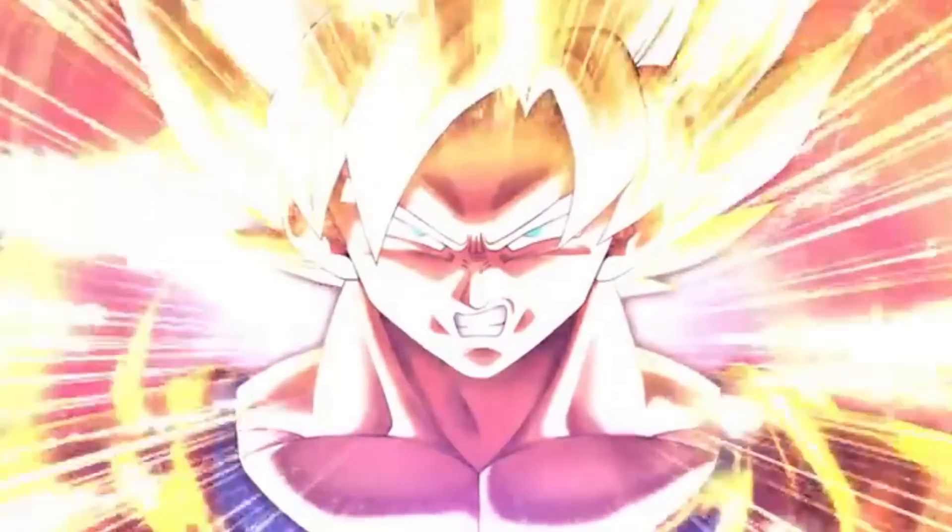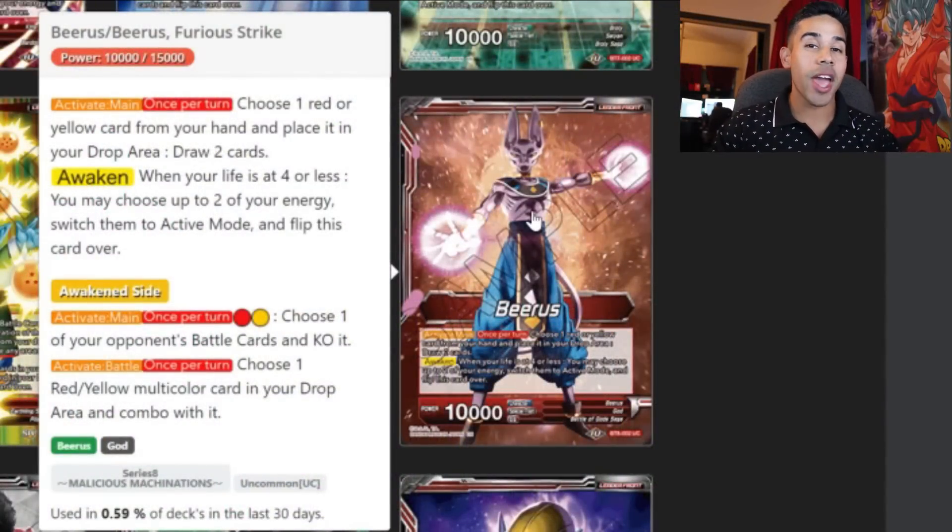What's up players, it's your homie C-Rod back at it again with another Set 8 hype. Today we are going to be looking at the Beerus deck. I have made a very powerful Beerus deck, and honestly I think all the Series A cards are pretty insanely strong. Beerus Furious Strike is no joke — one of the strongest leaders coming out with the new set. You can build this guy with so many different variations and he still kicks butt, because this leader is just a very powerful leader.